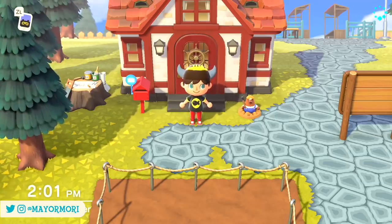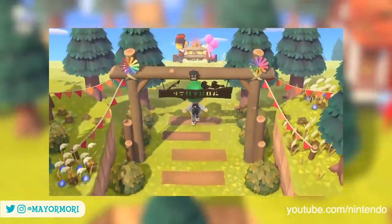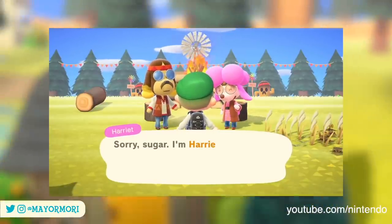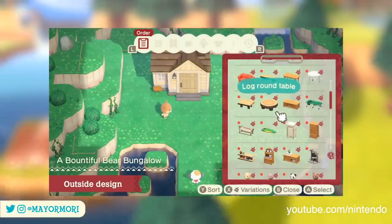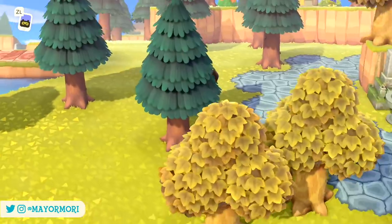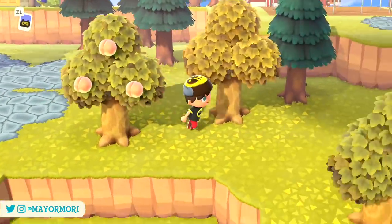Hey YouTube, welcome back. We're still dissecting an incredible Animal Crossing Direct that has revealed a bunch of new content for New Horizons, as well as the paid DLC which is Happy Home Paradise — essentially a spin-off game in its own right. Each of these updates includes a huge library of features and mechanics that allows players to be even more creative and enjoy the game on so many more levels.